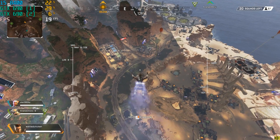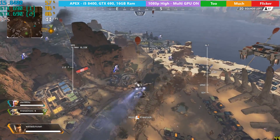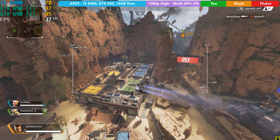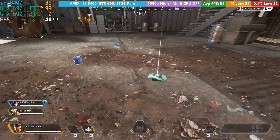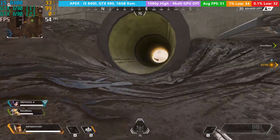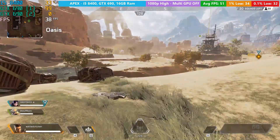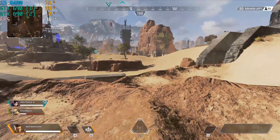I then moved on to Apex Legends and once again had to make a couple of adjustments in Nvidia Inspector to get the second GPU to take some of the load. The problem was that the screen started flickering and strange artifacts appeared all over the map, which deemed it unplayable. Disabling SLI made the flickering disappear, but the frame rate stayed pretty much the same — around 51fps at high settings and 1080p. Back in the day this card may have been capable of decent 4K performance, but now full HD is ideal.